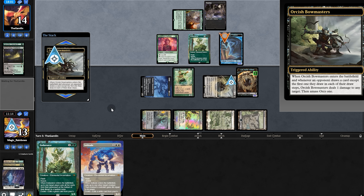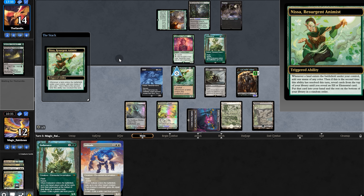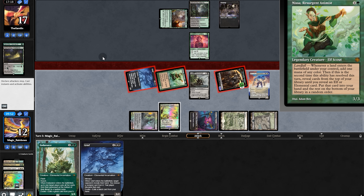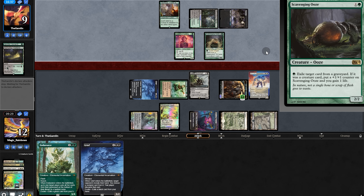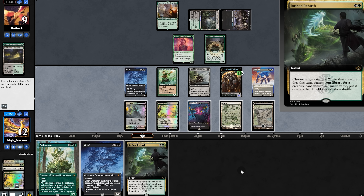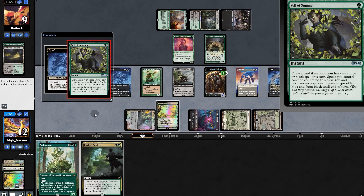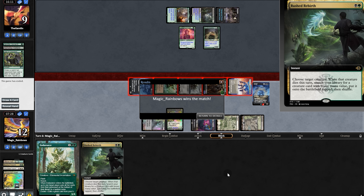We land and fetch, triggering Nissa. Grief is tempting, but Solitude seems better — no Endurance for you. We swing, opponent takes it. Opponent plays Skuse to exile a creature from the graveyard. Rebirth for us. We play Grief, look at their hand, but they have a way to protect. They draw, but we can't target. We swing out, and they concede. Yawgmoth is supposed to be the deck with the highest win rate right now, and the fact that we were able to win so cleanly is a fabulous sign.